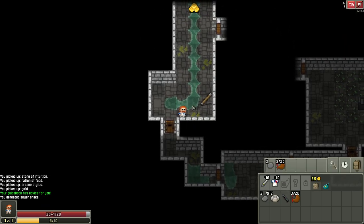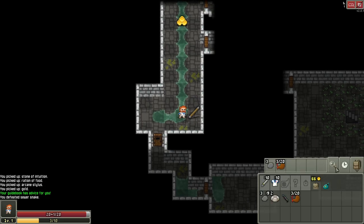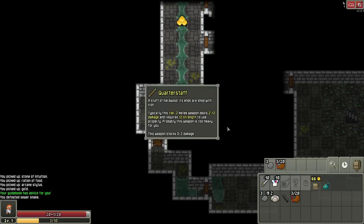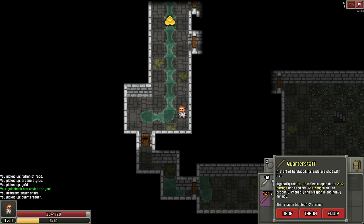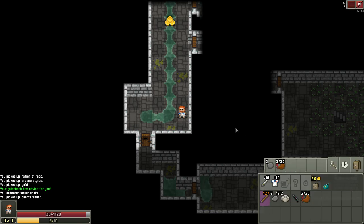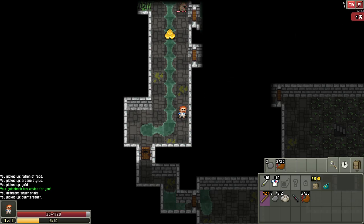We found a quarter staff — let's pick it up. You see it requires 12 strength. Our worn short sword requires 10. Click on your character icon to see your strength — it's only 10 — so this weapon is probably too heavy for us right now. We can't efficiently use it, but we will find potions of strength later.